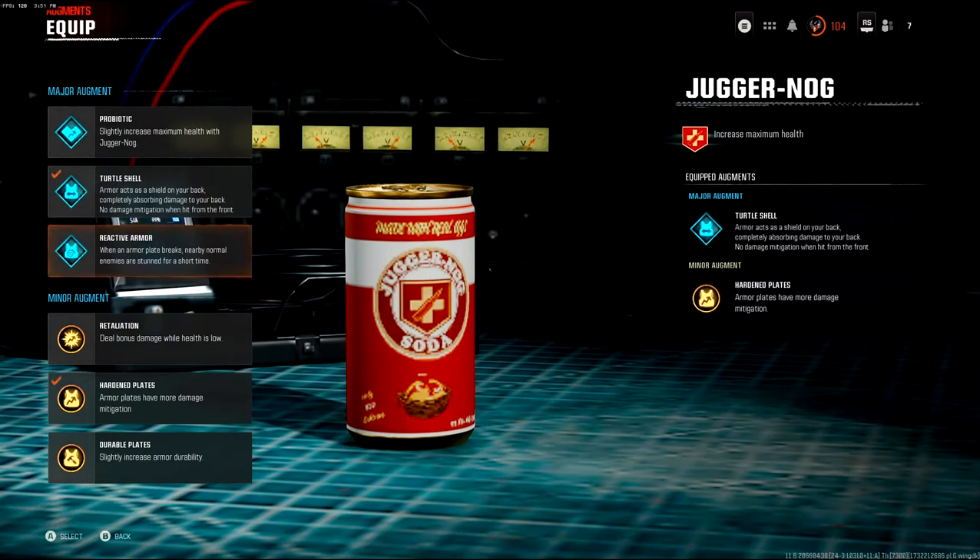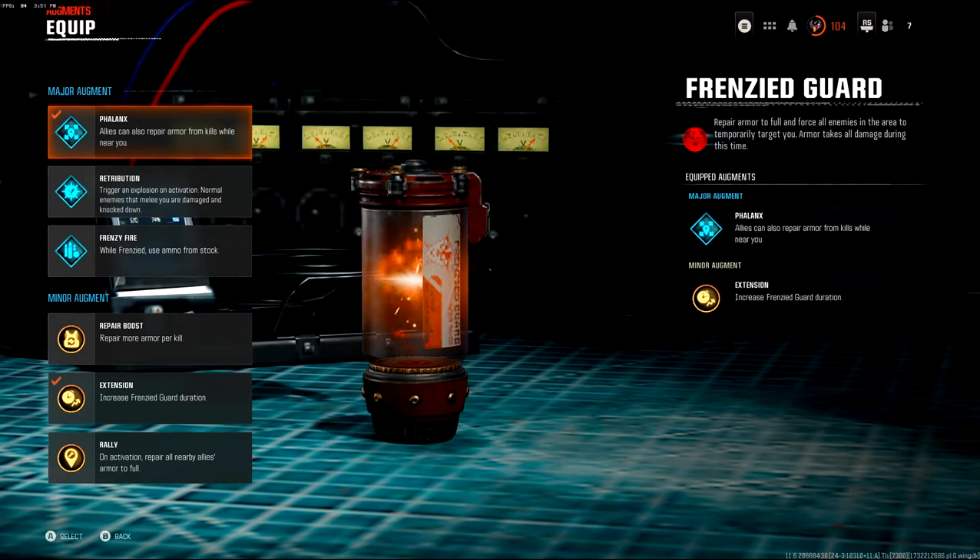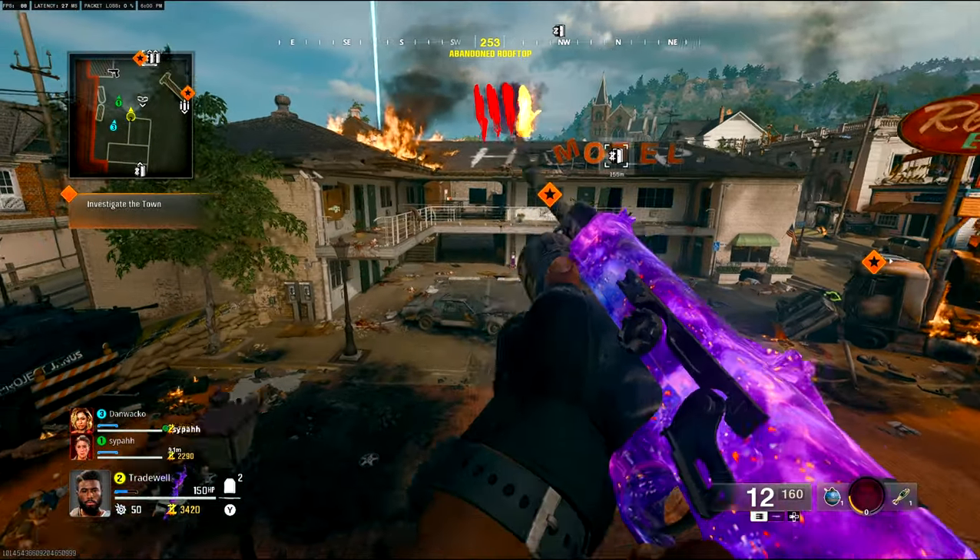First of all, you want to have Turtle Shell and Hardened Plates for your Juggernog augments. Then you want to go to Frenzy Guard, and whoever is getting you into god mode needs to have the Phalanx and Extension. You need two people to get one person into god mode.